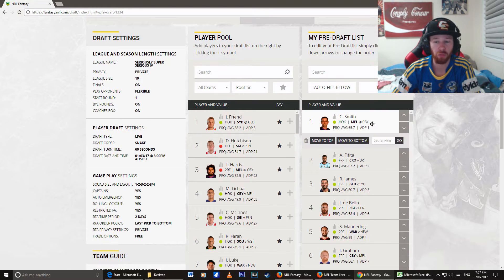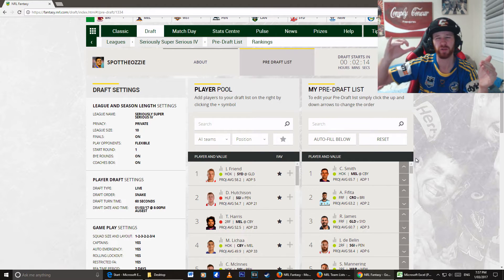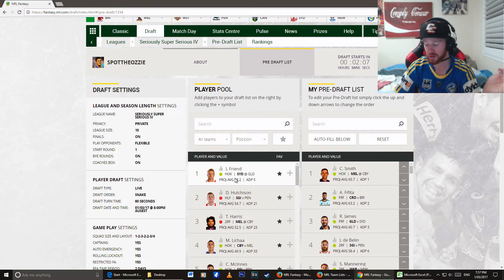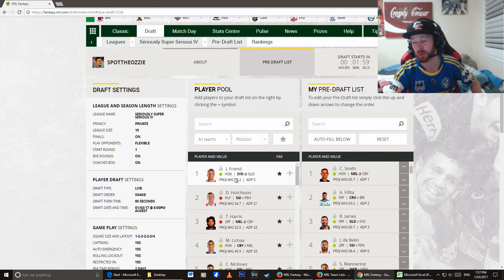What you'll find is, when the pick comes up for Cameron Smith, I'll pick him straight away — I won't wait for my pre-draft pick to go. Once I've picked him, I've already cancelled out all the hookers, so I don't need Jake Friend in my list. We've got people commenting in right now about the league. Matty Barber just says he's nearly as excited as when the Eels were stripped of all their points.